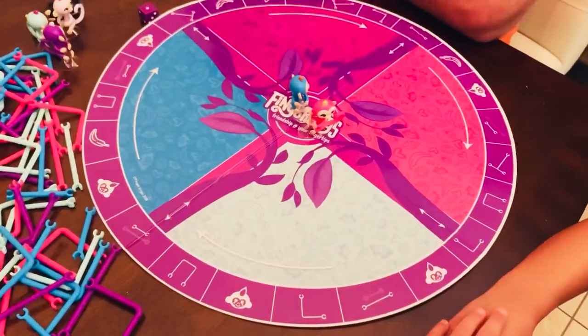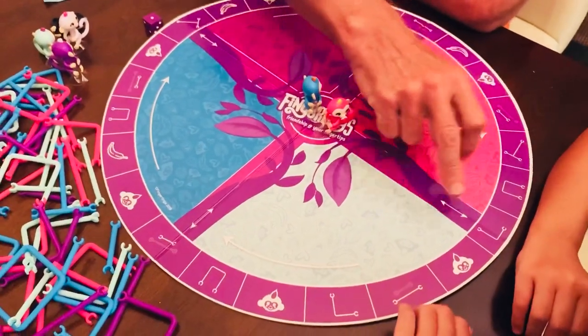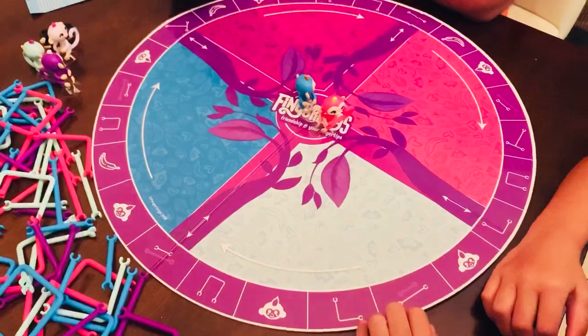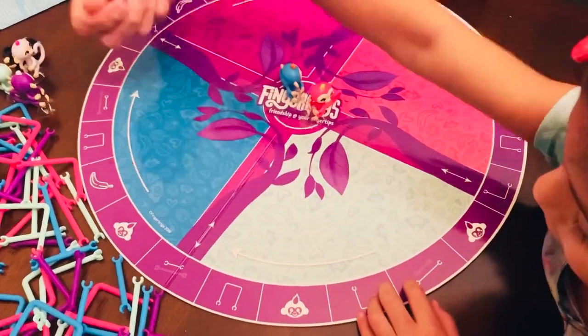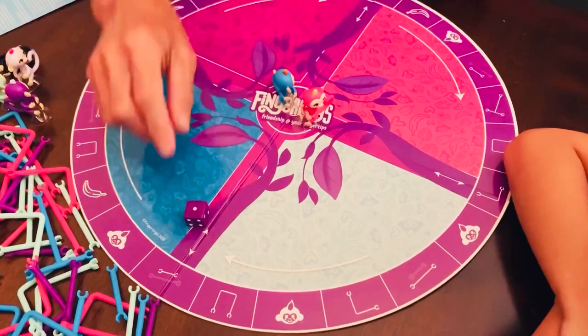Now you move around the outside of the board, picking up pieces that you need to build the jungle gym. You find out how you move by rolling a dice. Roll the dice to see who's going to go first. You got a three. I got a one — you go first.